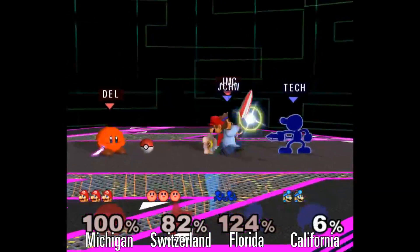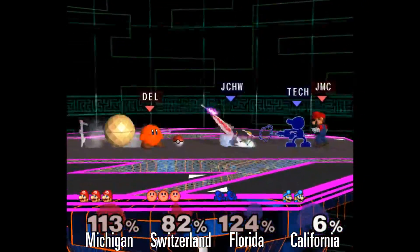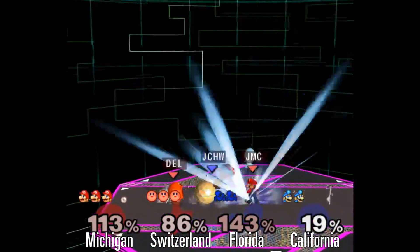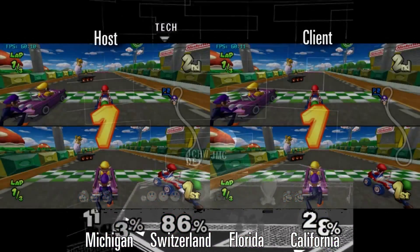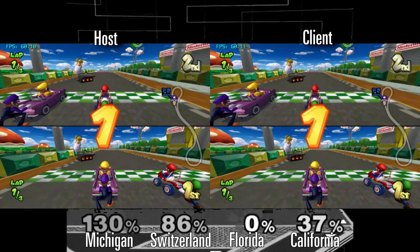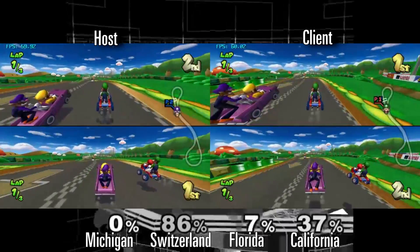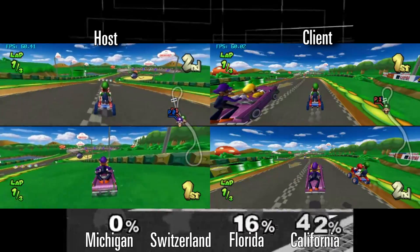Those tiny little stutters that would cause things to grind to a halt can now be smoothed out before they become a problem. Here's an example of what happens when Player 2's internet drops out for a significant amount of time. Dolphin pauses as it's no longer getting inputs and doesn't want to desync.